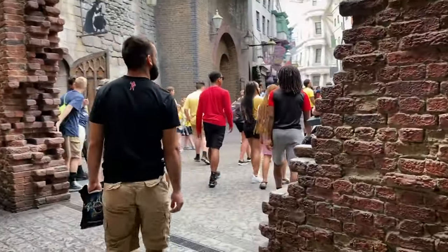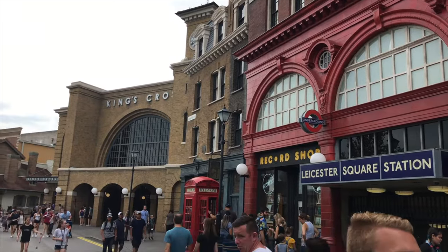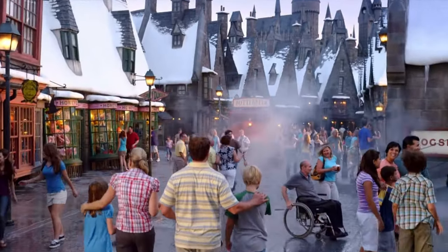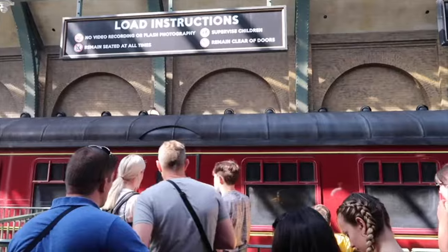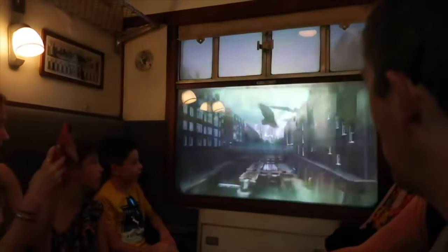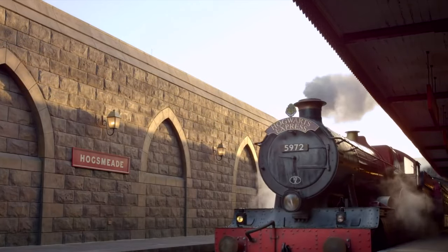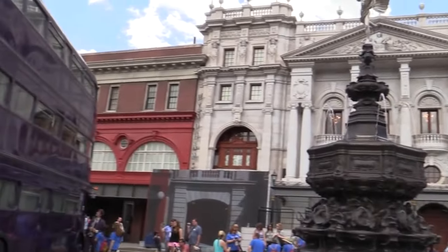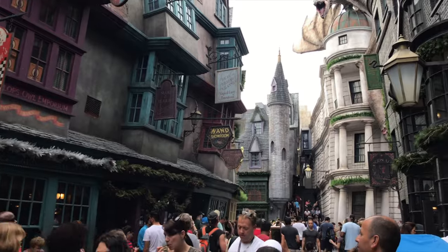We now move on to the most popular section in the park, the Wizarding World of Harry Potter, Diagon Alley. Before you enter the land, you can catch the Hogwarts Express, which will take you directly to Hogsmeade over in Universal Orlando's other park, Islands of Adventure. Designed to look like London's King's Cross Station, you will enter Platform 9¾ as you become part of the story. You will encounter characters including Hagrid, Dementors, Ron, Hermione and Harry before seeing the beautiful Hogwarts and arriving in Hogsmeade. You will need a two-park ticket to ride this attraction. As you walk along a regular London street, you will notice the triple-decker night bus before finding the hidden entrance that will take you straight into Diagon Alley.